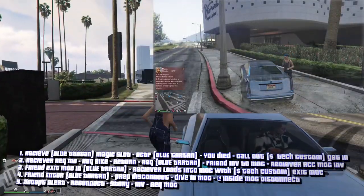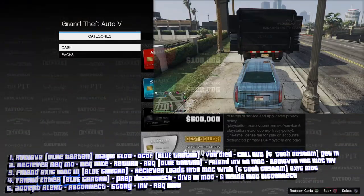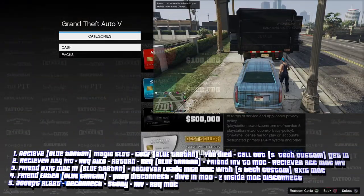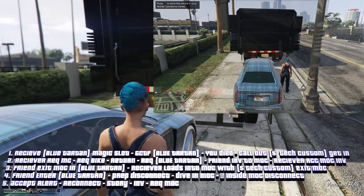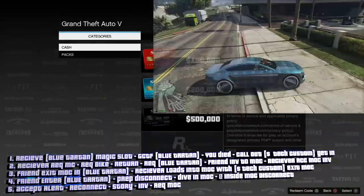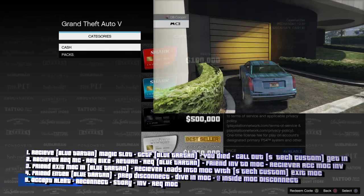Your friend gets in the vehicle. Go to the PlayStation Store, your friend gets kicked out, then gets back in. Head to the parking garage and double tap the PlayStation button. Now you're frozen — set a timer for one minute.